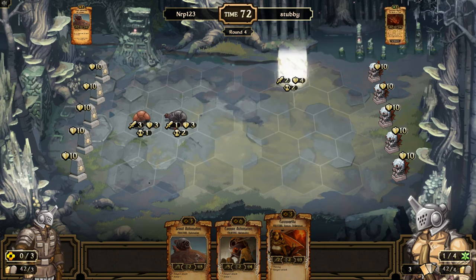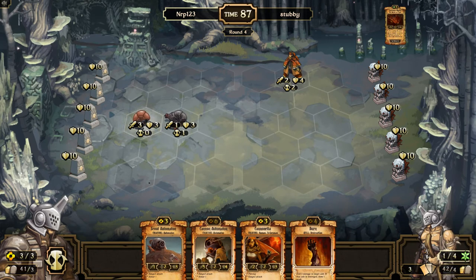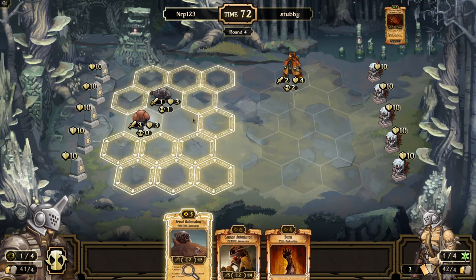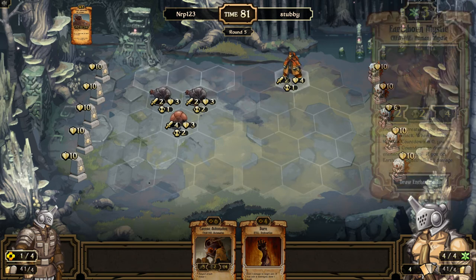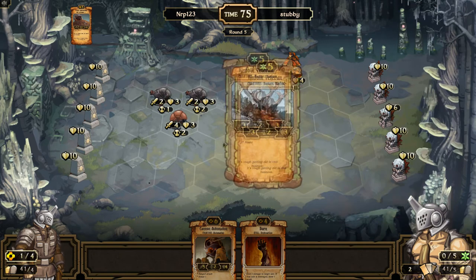Okay, burn is cool. I'll go ahead and sacrifice canada and play scout automaton. Next turn I do kind of want to save the burn. I want to damage it a little with the gun auto - maybe he's gonna have protection for it. For all he knows I could have a spark in hand. Okay, that's not gonna kill it fortunately. I'll burn first - if I get a spark that'd be awesome.